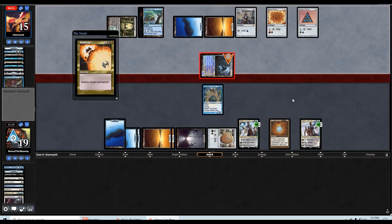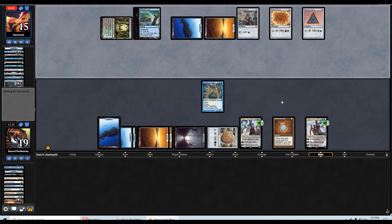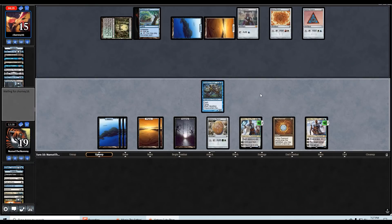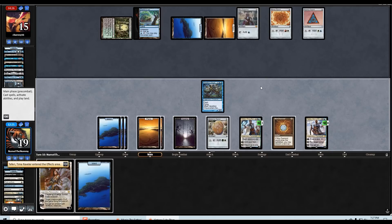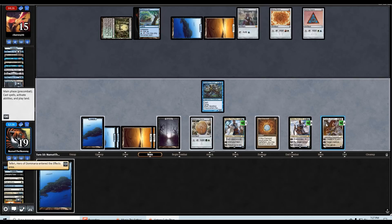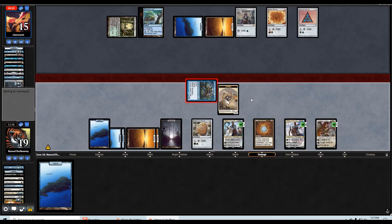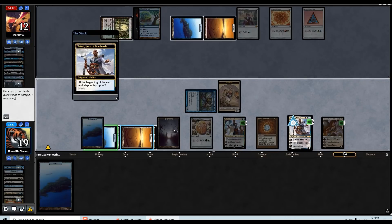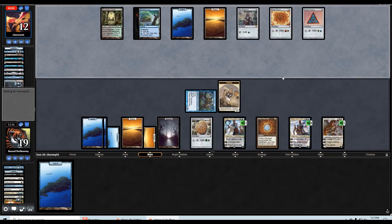Of course I could just Vindicate the Shelldock Isle itself, but we want to get rid of the Creeping Tar Pit anyway. Good draw — let's uptick, draw an extra card, play out Elspeth, make a token. It's not a two-turn clock — if I give the Clique plus three it's only six damage over three turns. We're at Teferi ultimate, aren't we?! We are! Crazy — didn't even notice.